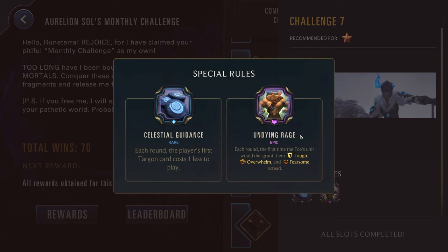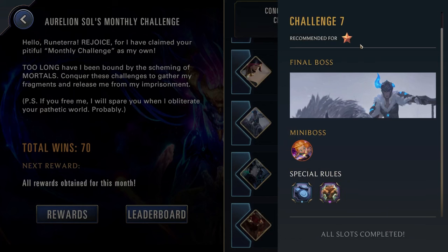They do have Undying Rage — each round, the first time they would die, grant them tough, overwhelm, and fearsome instead. So you'd maybe want to play Leona to mitigate this power. But this would also be a solid time to go for a champion with a large amount of removal to consistently take out enemy targets — someone like Kindred, where you can kill the enemy and also mark them. Or you could go the route of controlling the enemy board with Ash or Yasuo. You could also just go the route of overwhelming the enemy and ending the game in the first round or two so they don't get a lot of benefit from Undying Rage — someone like Gnar or Misfortune, who can be very aggressive in these early challenges.